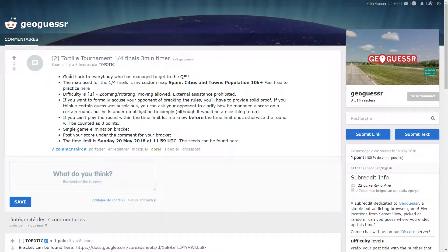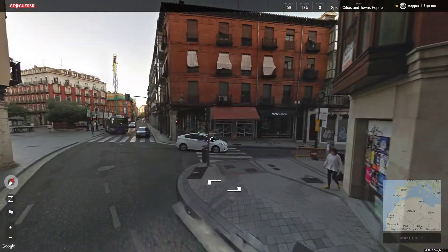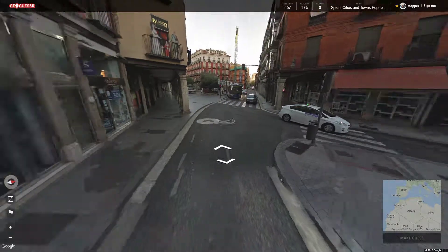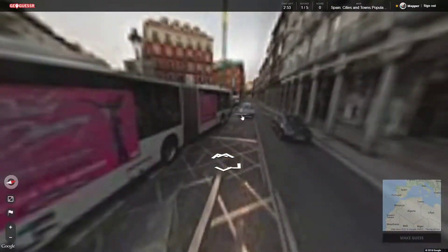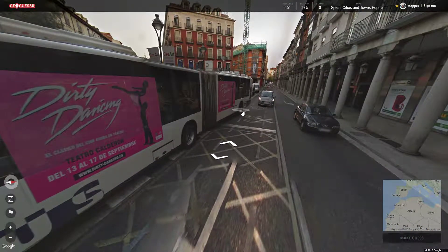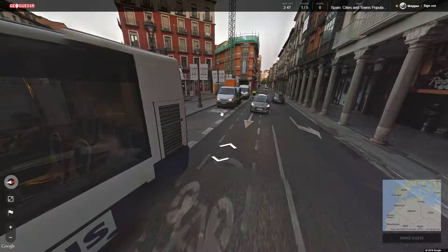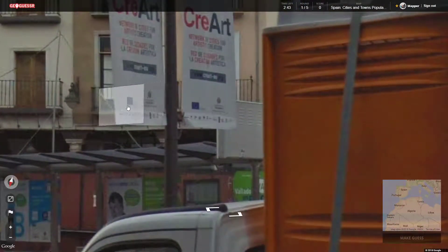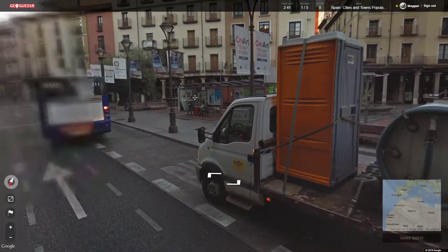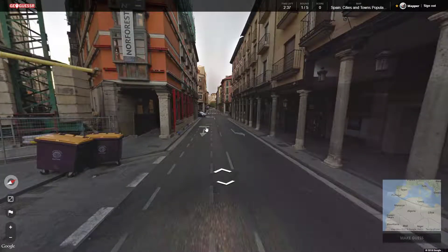We have 3 minutes. We can move everything. We just need to find which town it is, basically, because that's going to be the hard part. Especially when we are in the middle of town. I don't like the town maps, so I really need to find quickly a clue somewhere. I guess we have to check all the advertising and things like that. The camera is weird — it's because it's dark.